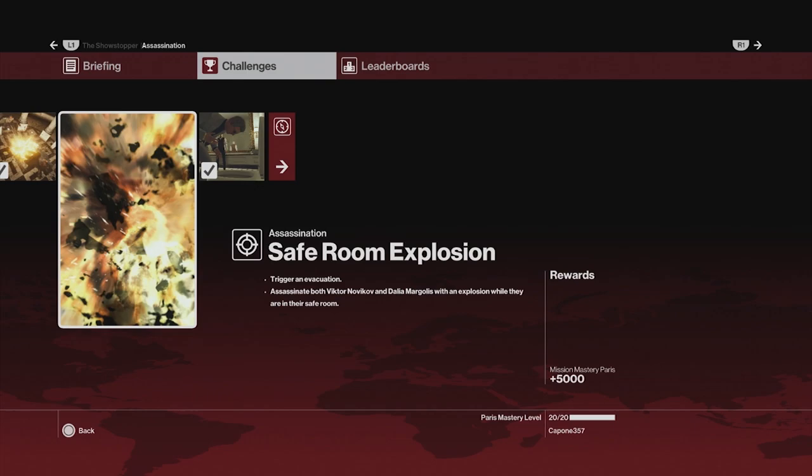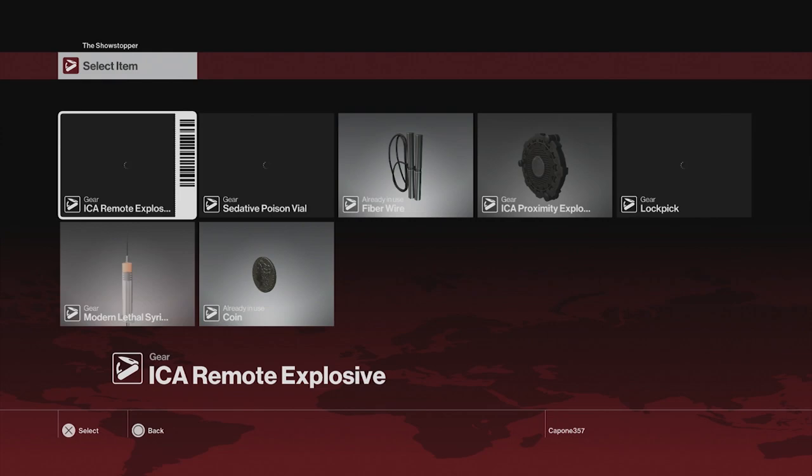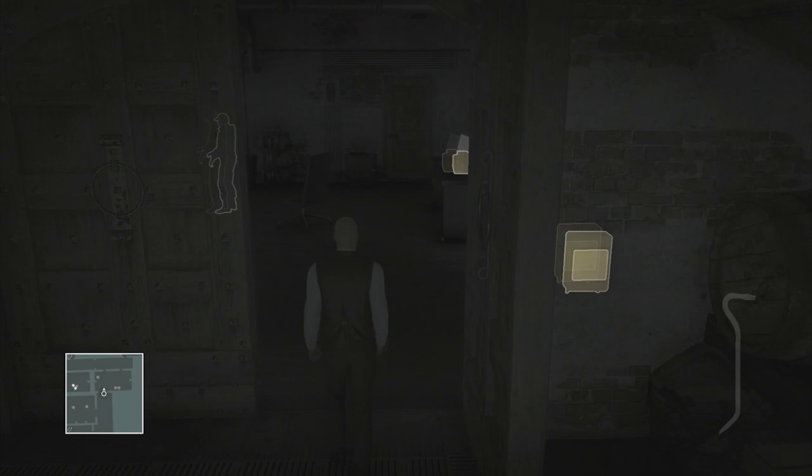We have one final video — a challenge guide. We're going for Safe Room Explosion, as you saw, and Watch Your Step. In this Hitman challenge guide, it's a very simple prospect: you need to initiate a Code 17. In order to do that, you have to pacify Novikov's personal bodyguard. The best way to do this without knocking out Victor Novikov himself is to dress like the waiter, as I am right now.